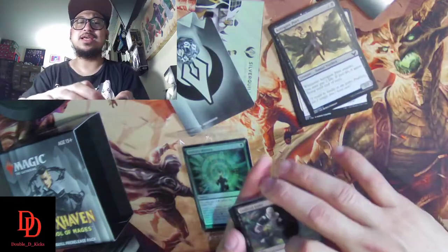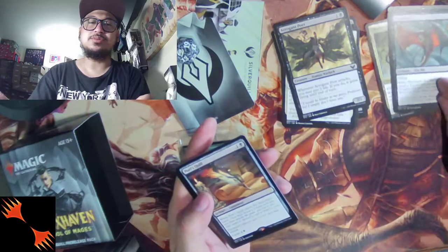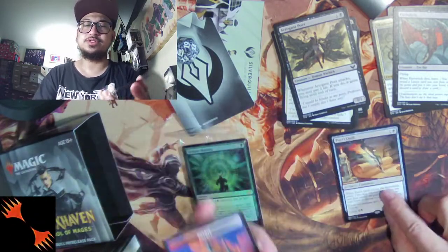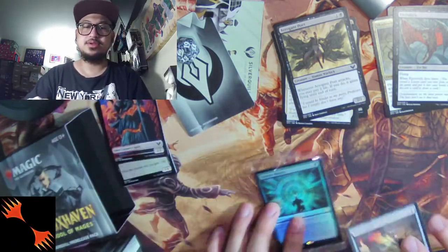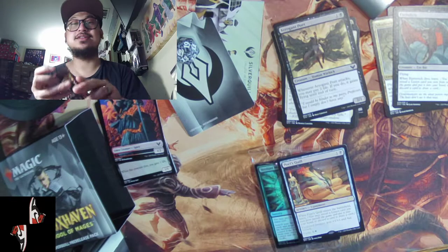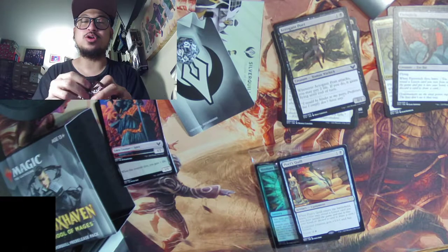For the dedicated pack, it's nine commons, three uncommons, and then a rare. Okay — Poet's Quill is the rare in our first dedicated color pack.